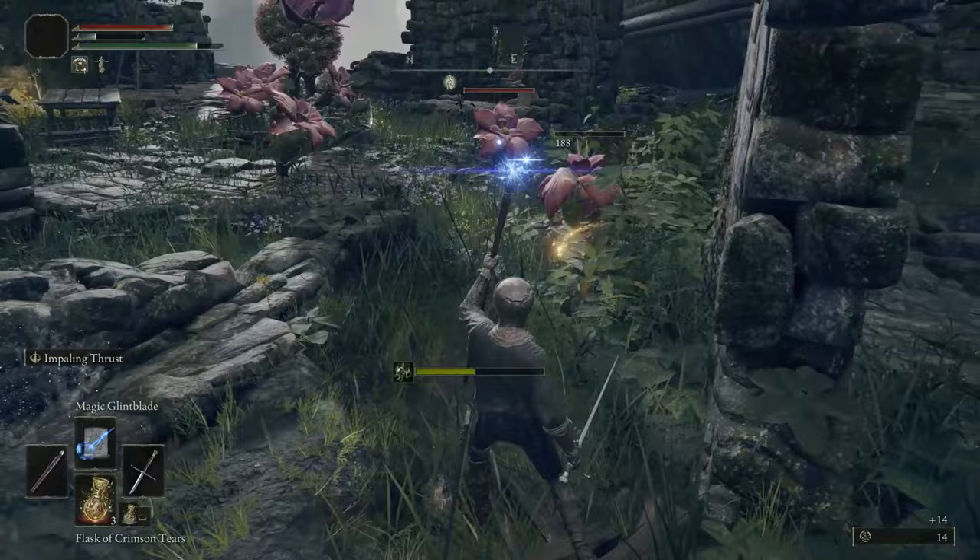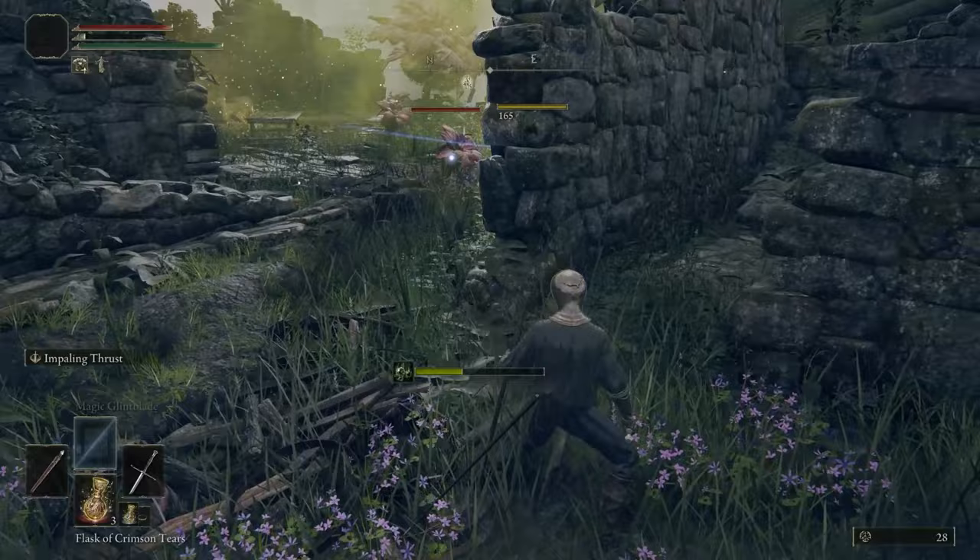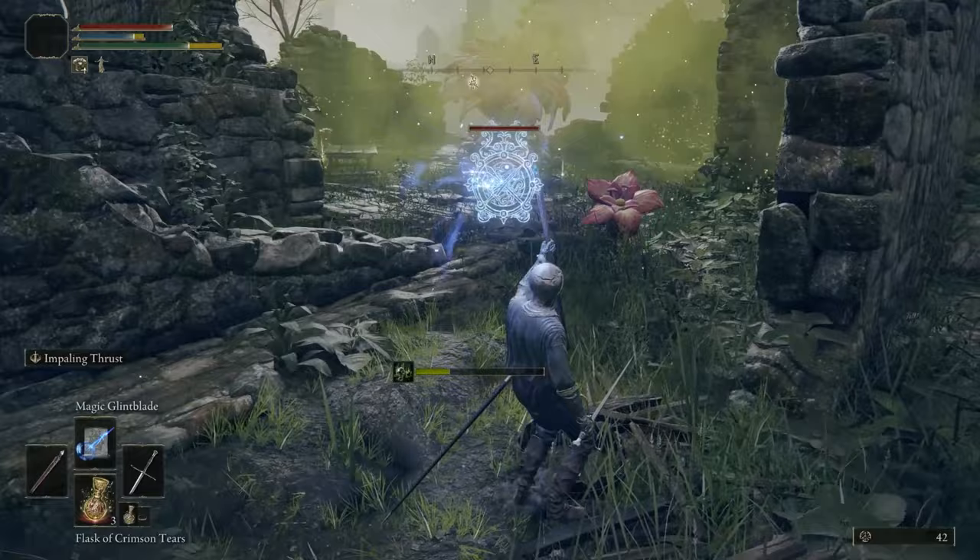You also get the Magic Glintblade, which is probably the downside of starting out here. It's the spell you start with — it's pretty solid but has a long wind-up time. Later on in this video I'll tell you how to get some better spells very quickly in the game. And you start out with the Prisoner Attire.